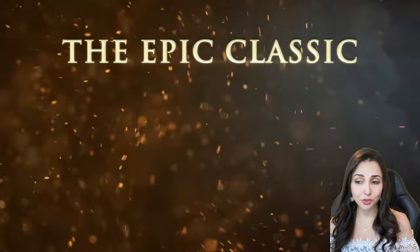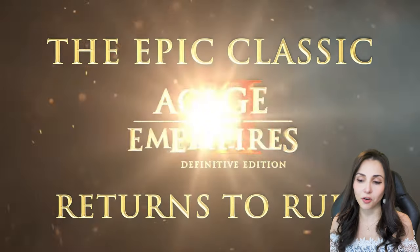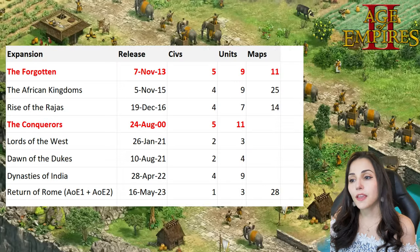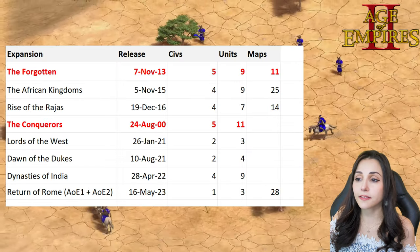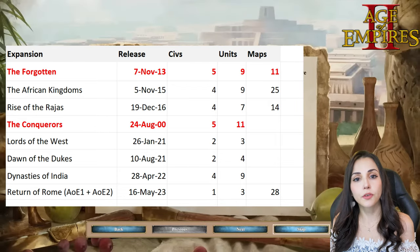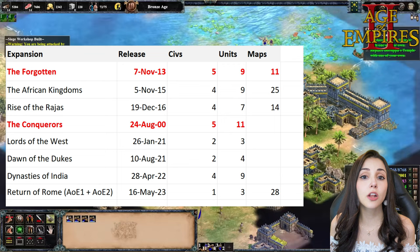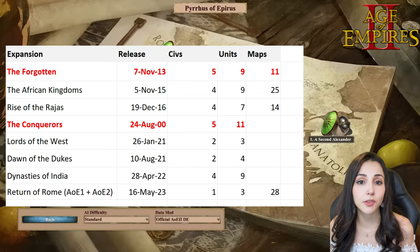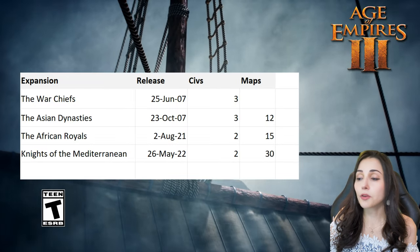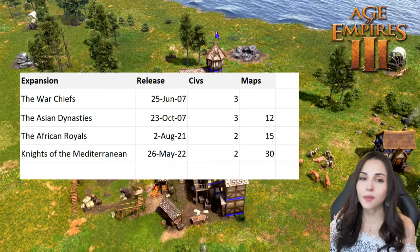For Age of Empires 2 I had to make a table because there are 9 expansion packs, and I wanted to see the maximum number of civilizations, maps, and so on. We can see that The Conquerors added the most civilizations in one expansion, with 5. Most expansions also included new maps, biomes, fauna, technologies, units, and campaigns. Age of Empires 3 had 4 expansion packs and the maximum civilizations released in any of them was 3, plus maps, technologies, and campaigns.